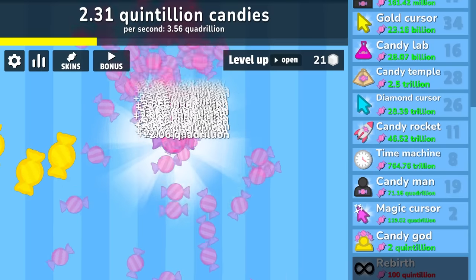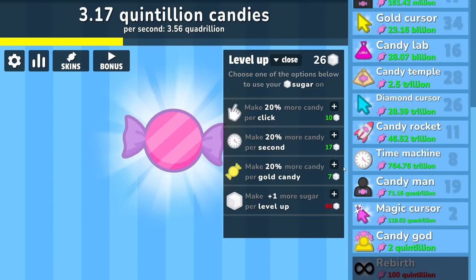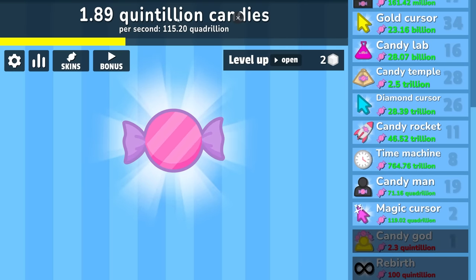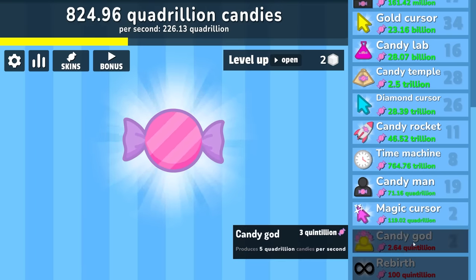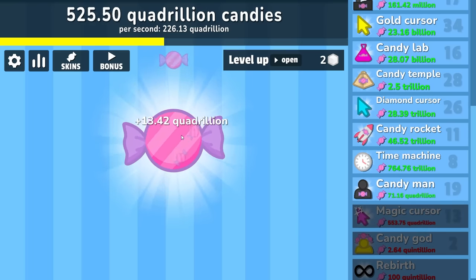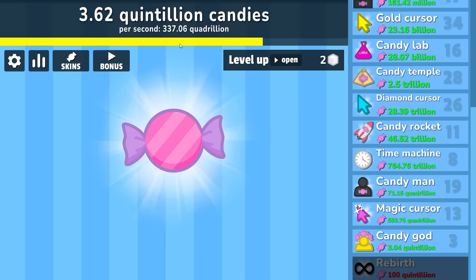We're going to get an extra passive boost, a gold candy boost, then I'm going to become a god — and that's going to produce 5 quadrillion candies per second. Plus the bonuses — that number probably jumped up 100 quadrillion per second. It's enough to pay for its next upgrade instantly. Look at that number go — so we're making 2 quadrillion per click. We're making a lot of money. We'll buy another candy god. Now we're going to make a quintillion dollars every 2 seconds.